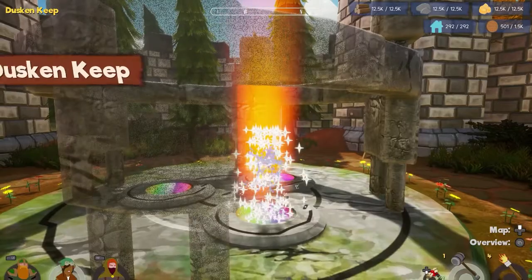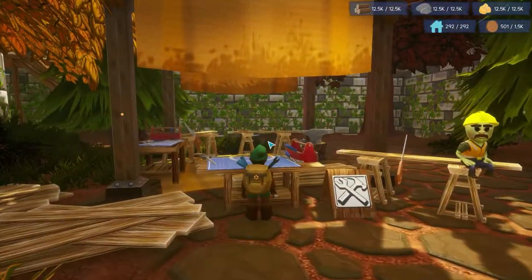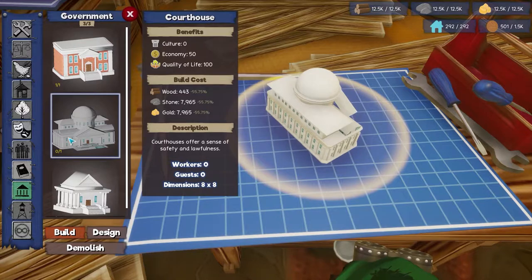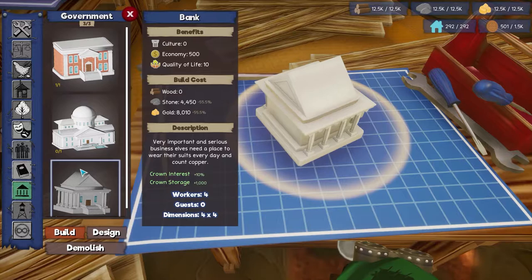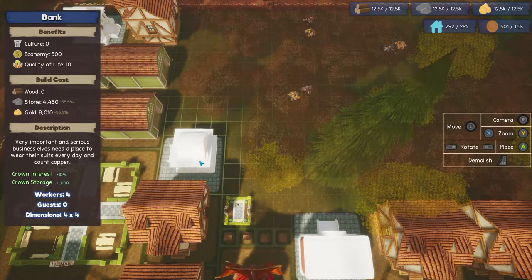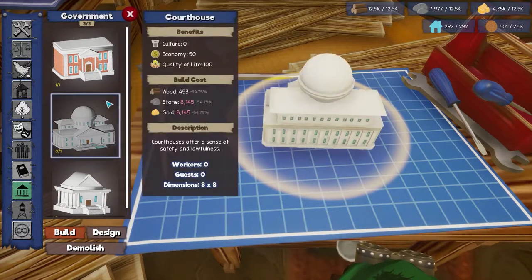Ah, just us. Let's get building, because we definitely have some things we can get smashing away on. Let's take a look, because we have... We could build a courthouse. Courthouse offers a sense of safety and lawfulness. We can also do another bank. I'm going to actually put it right by the other one — two banks right next to each other.